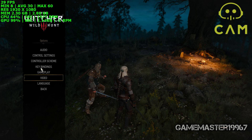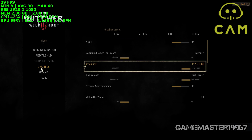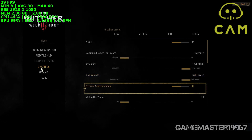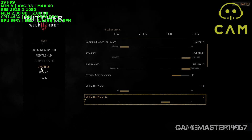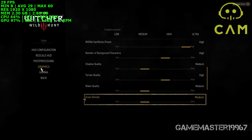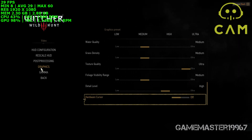Let's get into the graphics settings. V-sync is off, maximum frames per second is set to unlimited so it's not capped. Resolution is 1920x1080. Display mode is full screen. Preserve system gamma is off. Nvidia HairWorks is off as it's very demanding. HairWorks AA is at 4, HairWorks preset on high. Number of background characters: high. Shadow quality: medium. Terrain quality: high. Water quality: medium. Grass density: medium. Texture quality: ultra. Foliage visibility range: medium. Detail level: high. HairWorks is off.